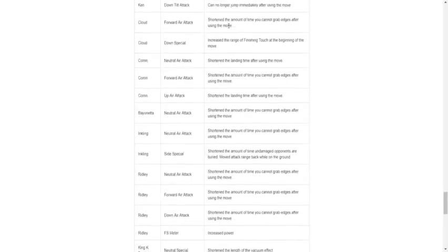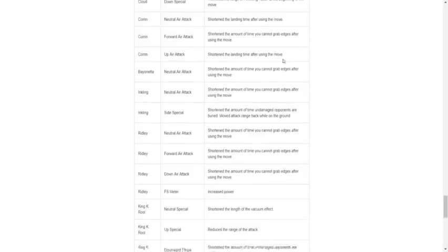Cloud forward air: buffed — good, because sometimes I use forward air off stage and get immediately screwed. Down special: increase the range of Finishing Touch at the beginning of the move — thank you. Sometimes Finishing Touch would not reach at all, which is annoying. Corrin neutral air: shortened — buff. Bayonetta: buff. Neutral air also got buffed.